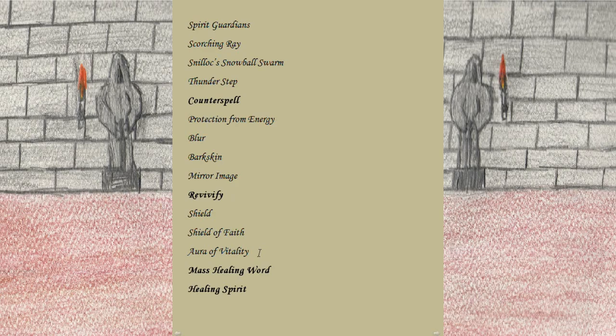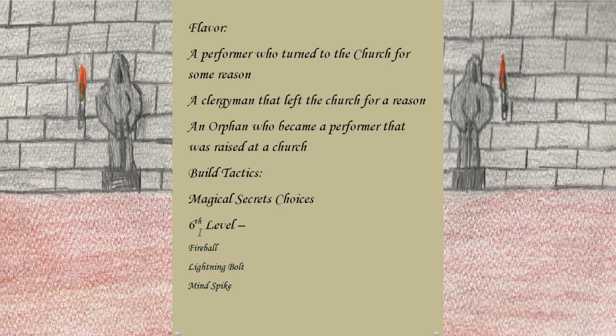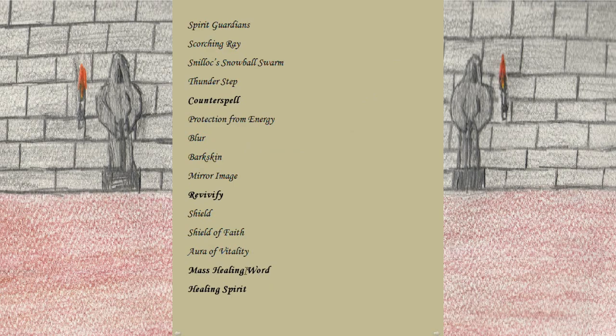Healing Spirit is why I chose it over Aura of Vitality — it does almost the same thing except you can boost the amount of healing by spending higher-level spell slots, making it a better choice. Some other picks like Fireball are good because the Bard doesn't get many hard-hitting spells. I'll usually choose a spell I can fire at enemies or chip away with; it doesn't need to do massive damage as long as you're putting damage on the board and healing at the same time — especially with Mass Healing Word since it's a bonus action, so you can still attack. Overall for the healer and support role I'd go with Counterspell and Healing Spirit.